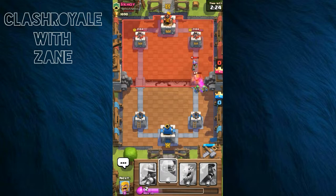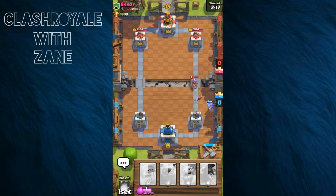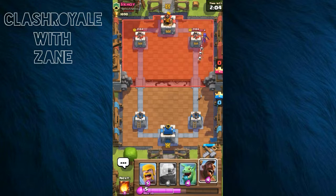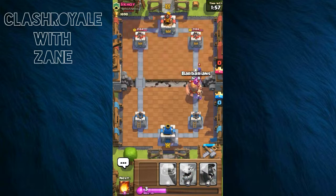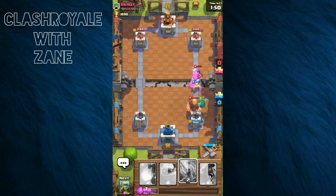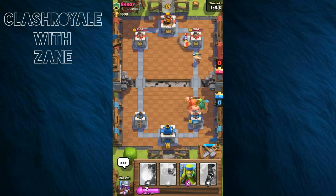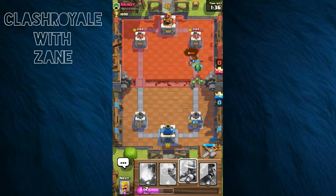That's not even a Dragon — what am I doing? Here comes the Knight, I'm not really worried about him. I'll put down the Musketeers — mine's going to win but won't retain full hit points. We haven't even touched each other's towers yet. I'm doing great. I'll have that Barbarian teach a lesson at the bridge.